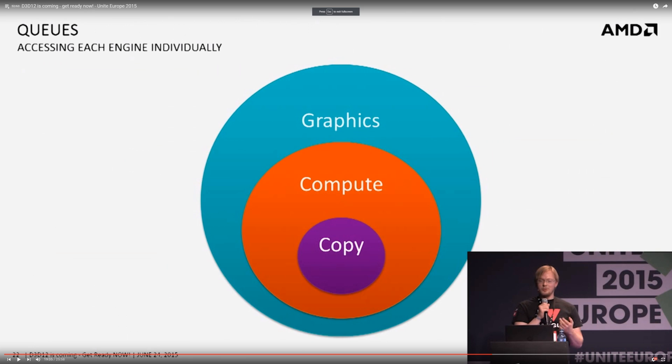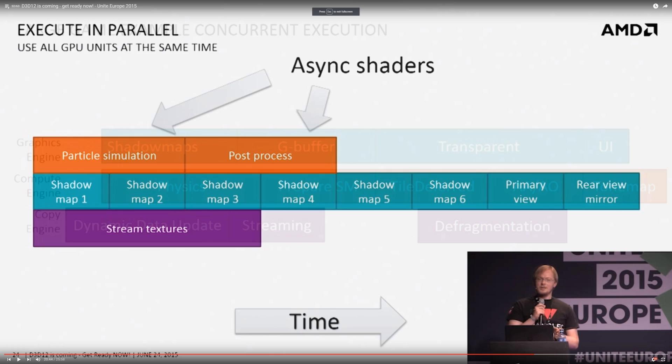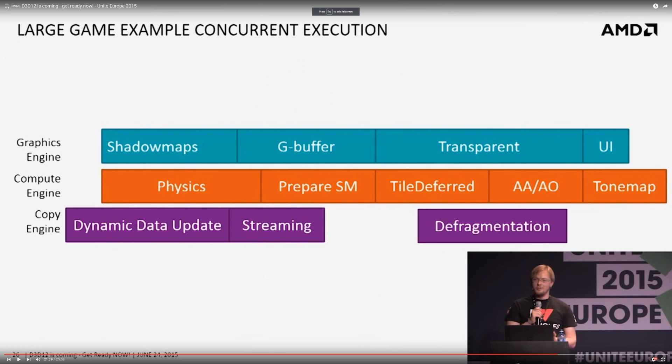In DX12, there are three types of queues: graphics, compute, and copy. You could, in effect, have all three different queues running concurrently. So while the shaders are doing particle simulation and post-processing, your rasterizers are doing the shadow maps, while the DMAs are streaming textures. In effect, DX12 and async compute can take a serial rendering pipeline, which under-utilizes old GPUs, and make them more parallel with concurrent execution, to fully utilize all the GPU's separate engines — the shaders, the rasterizers, and the DMAs.